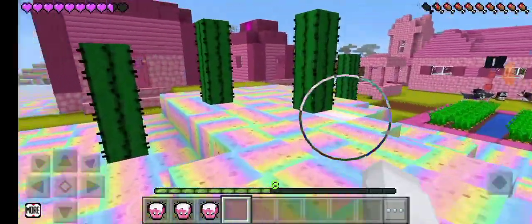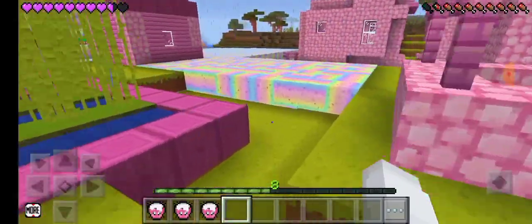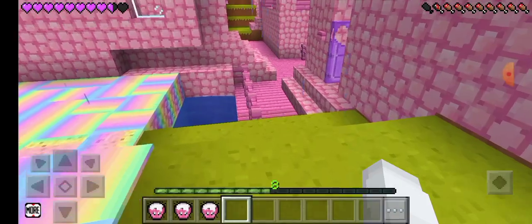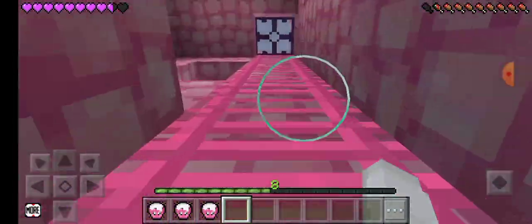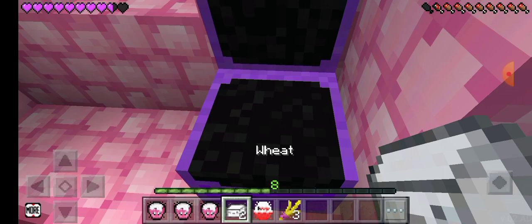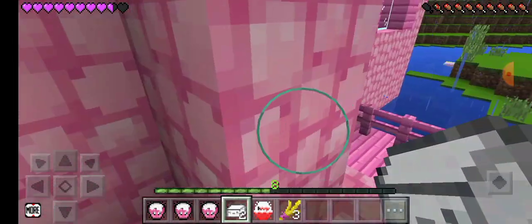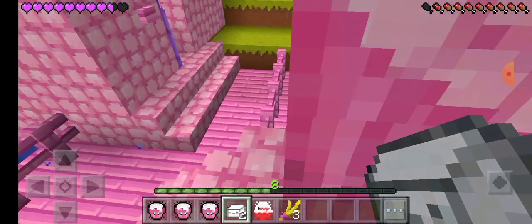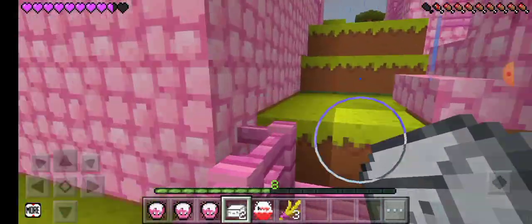Let's go and make a cake for you guys. This is my chest — we need two sugar cubes to make cake, one egg, and three wheat. Let's go and make cake, I'm so hungry, I want cake!